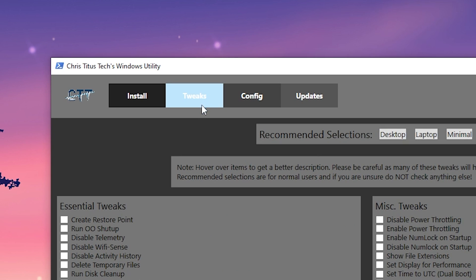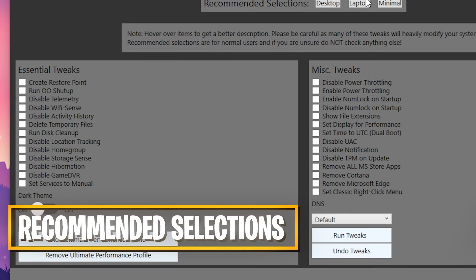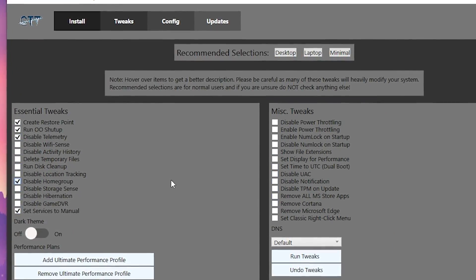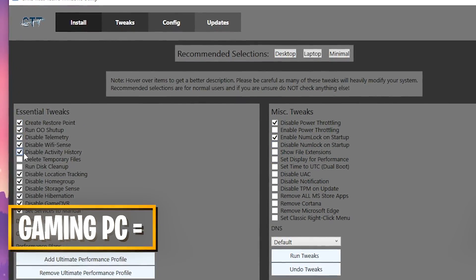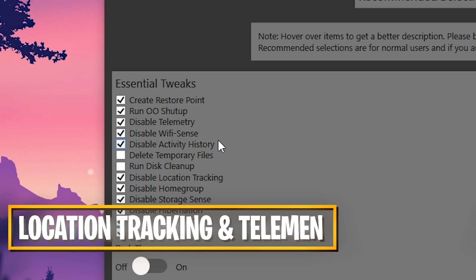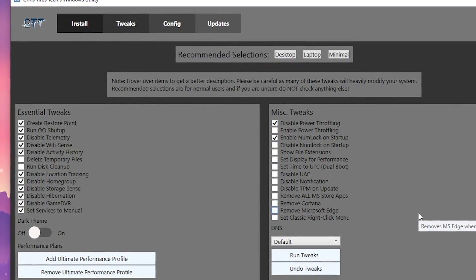There you can see a bunch of processes which we can disable. Don't be worried if you're not familiar with any of these — this is exactly where the recommended selection comes in handy. If you're running a gaming PC, which is included in the Desktop section, you can see a ton of processes being disabled, such as location tracking, home group, storage sense, and telemetry data being sent to Microsoft servers — plus stable power throttling for better performance.